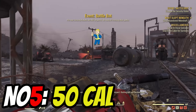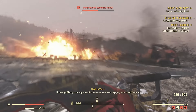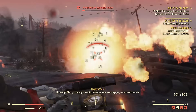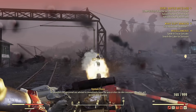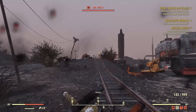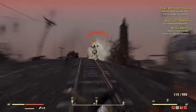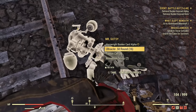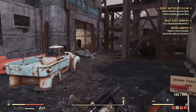The first weapon on today's list is the 50 Cal. This is one of the few ballistic weapons on this list, and the reason for that is it has incredible fire rate. It's one of the stronger weapons in the game for definite — it just spews bullets. When it comes to downsides, its ammo isn't exactly common by comparison, and you will often use far more bullets than you get back. But the weapon is just a very powerful gun.